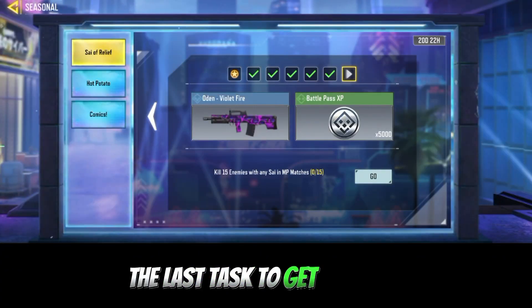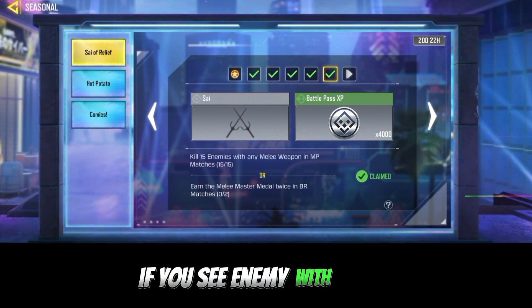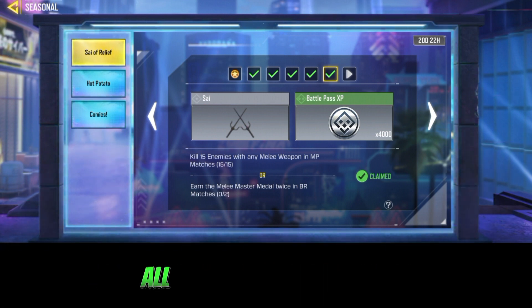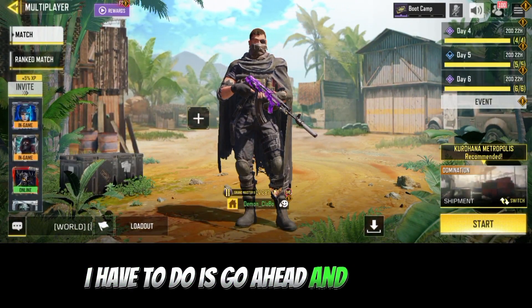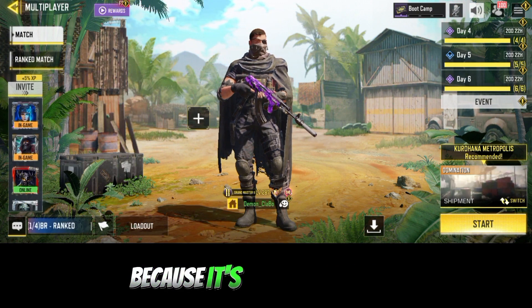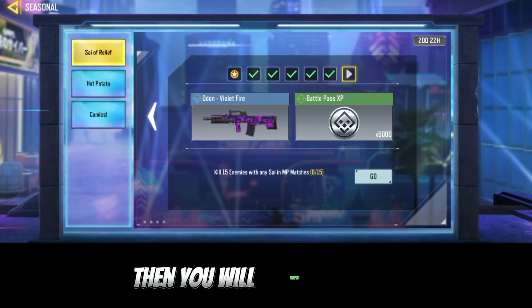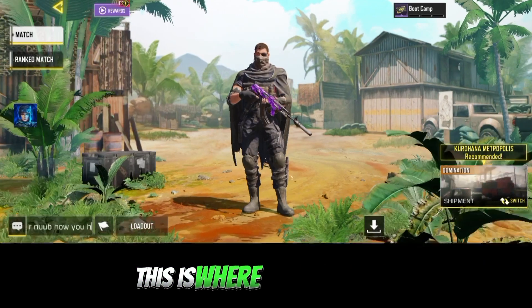The last task to unlock the Sai is: get 15 kills with any melee in one match. That's pretty easy — just go ahead and play a map you're good at. I prefer Shipment because it's a very small map. Once you're done with that, you will unlock the Sai.